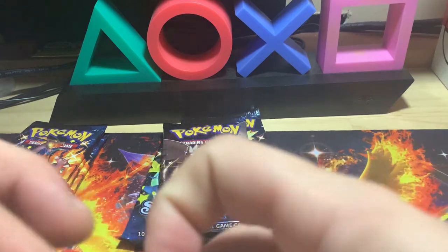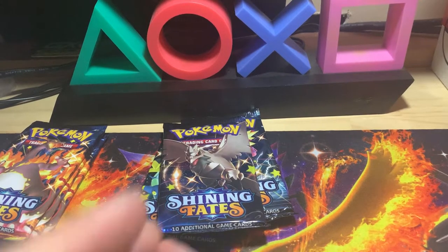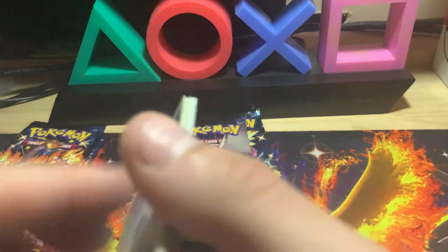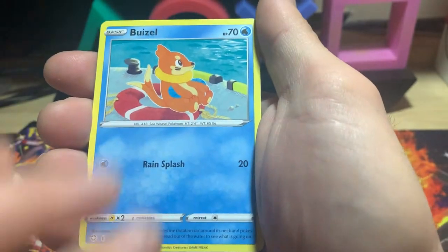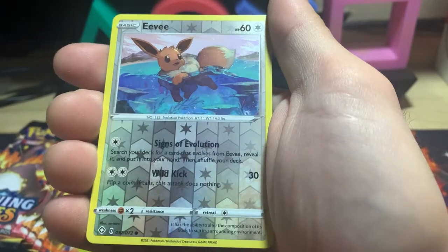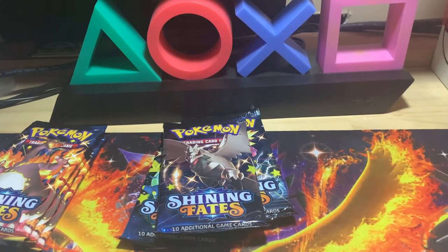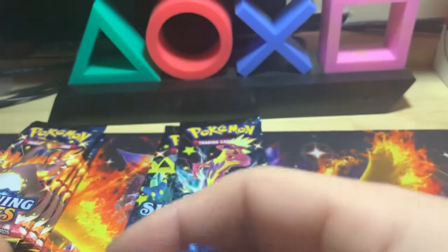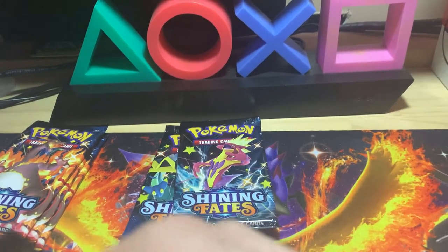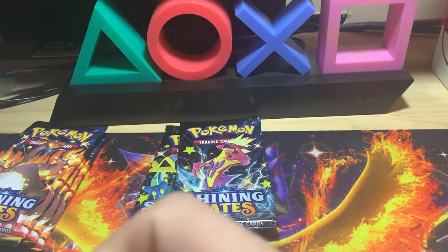Come on, pack — work with me. That could have been the Ditto. I highly doubt we're going to get another V-Max pull inside of this ETB, but it is possible. Real Breaking Nate got the gold Ditto Eternatus V-Max and the Charizard V-Max in one ETB, so it is possible. Professor's Research — that goes there. Looks like we're going to probably be opening those Charizard packs because we only got one hit so far. These packs do not want to open for me — I've got the Fort Knox of packs right here.